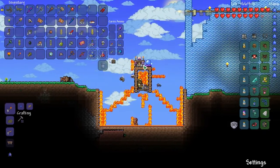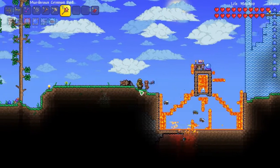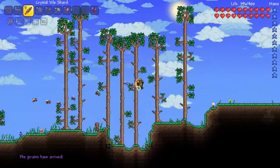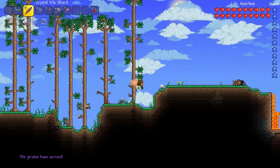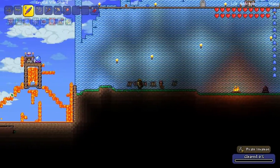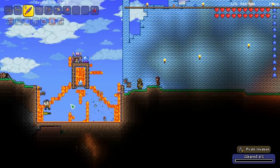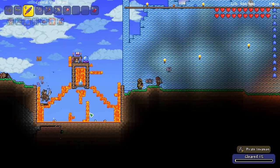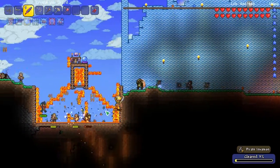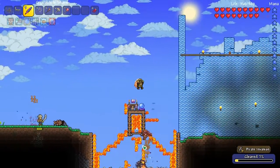We'll do a little bit of exploring around while these pirates are taking half a year to spawn in. I might have made this way too far over here. Things will start spawning in from the left side. I actually fought an expert mode goblin invasion and didn't get a single drop from any of the dudes in that, sadly. Damn, there's so many spawning — get out of here, damn captain.